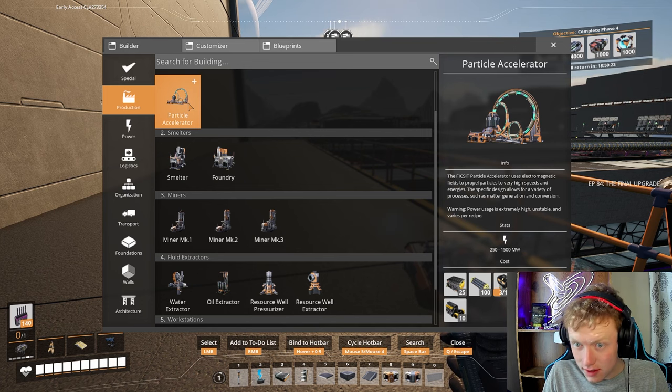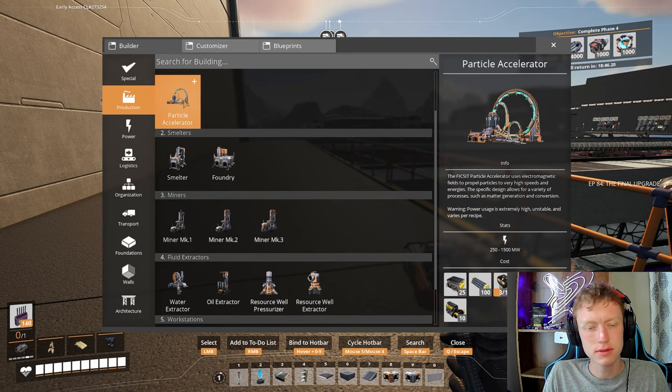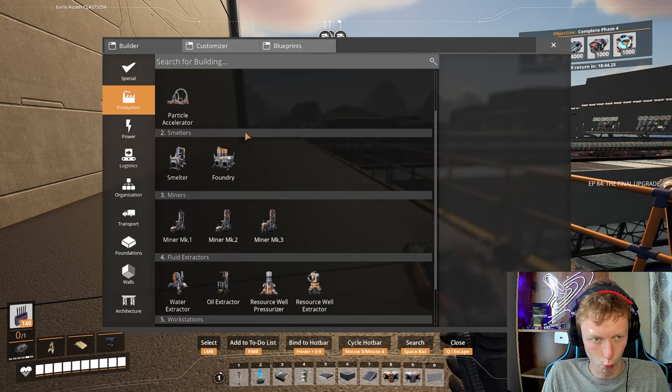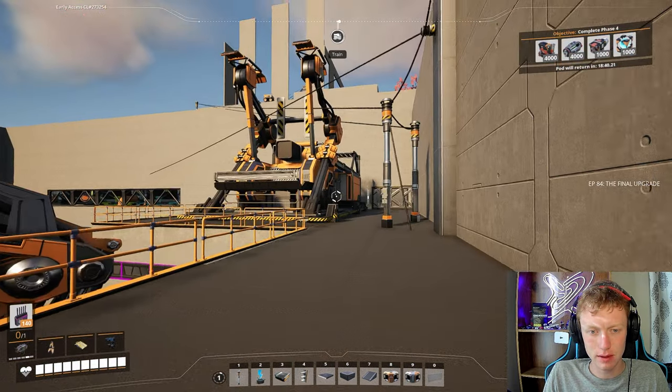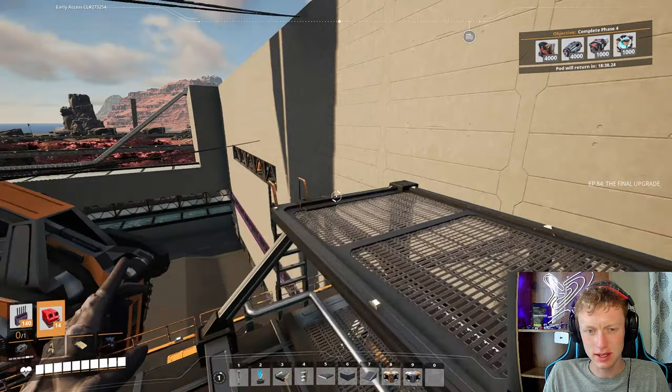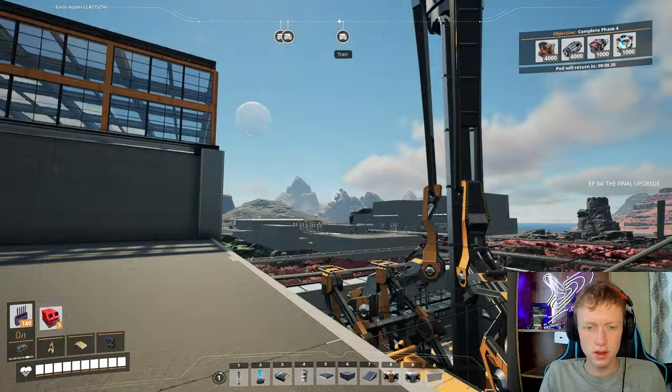So first, let's see if we can build this particle accelerator. Wow, that's a lot of stuff: 25 radio control units, 100 control rods, 10 supercomputers, 50 cooling systems, 20 fused modular frames, and 10 turbo motors. Let me go get the resources for all that and then we'll build one of those.